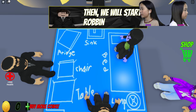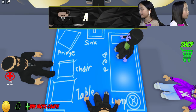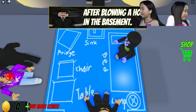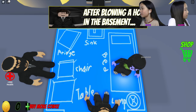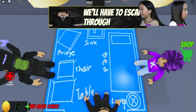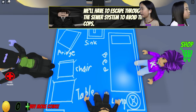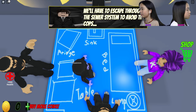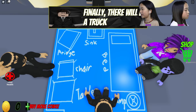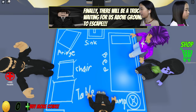Then we will start robbing the house after blowing a hole in the basement. We'll have to escape through the sewer system to avoid the cops. Finally, there will be a truck waiting for us above ground to escape.